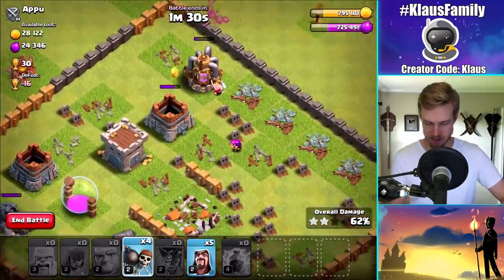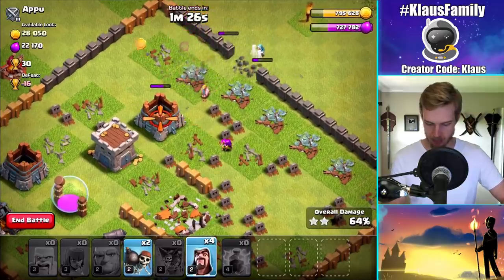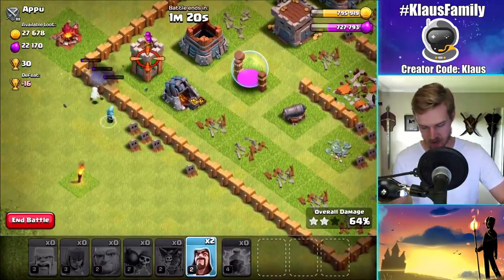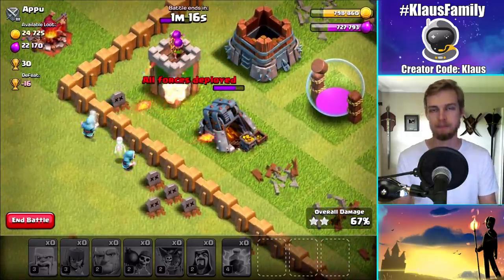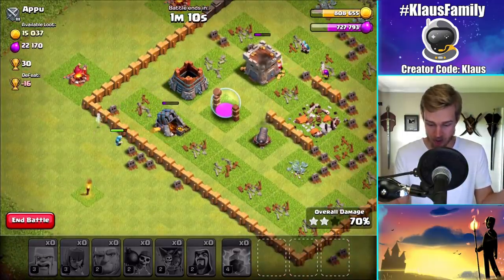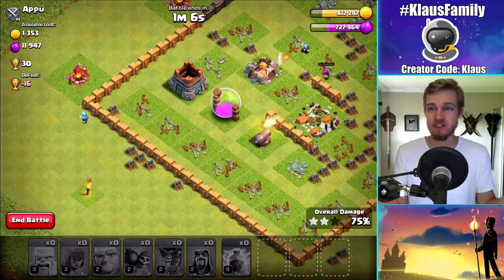Let's put down a few Wall Breakers to help out with the Barbarians over there. And then I'm also going to do the same thing over here — put down a few Wall Breakers and then the rest of the Wizards. The Wall Breakers didn't break in. Fantastic. What's the verdict? The Archer Tower goes down! I think the real MVP of this raid has been the Wizards, man. That was crazy.